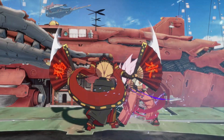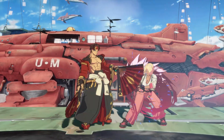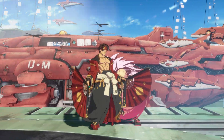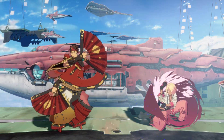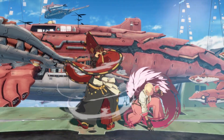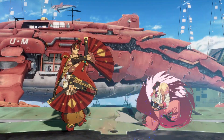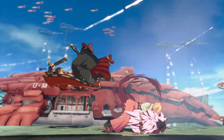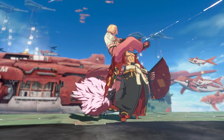It's generally best to use spin after a normal or a sequence of normals, as something akin to a frame trap. Just be aware that after connecting with moves at tip range, the pushback will mean we need to spin for longer to reach the opponent. This gives opponents more time to react to the animation, and reacting to Suigetsu no Hakobi and throwing us before our spin completes is truly the best defense against this strategy.